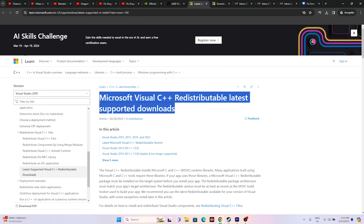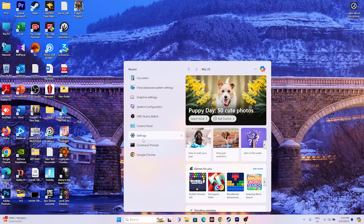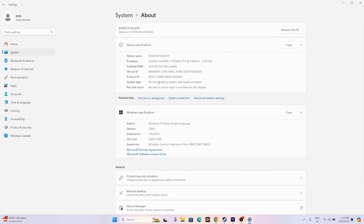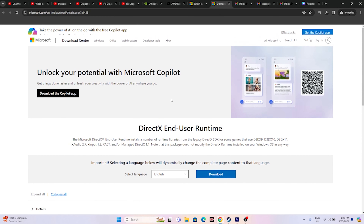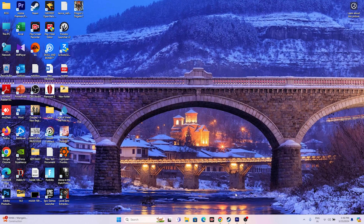Install Microsoft Visual C++ Redistributable — links are in the description. If your system is x64, download the x64 version; if x86, download the x86 version. To check your system type, go to Search > Settings > System > About — it will show '64-bit operating system' or similar. Download, install, restart, and try launching the game. You can also download and install DirectX and try launching again.